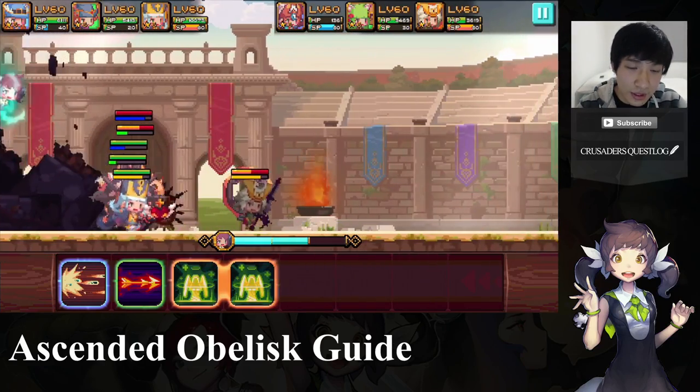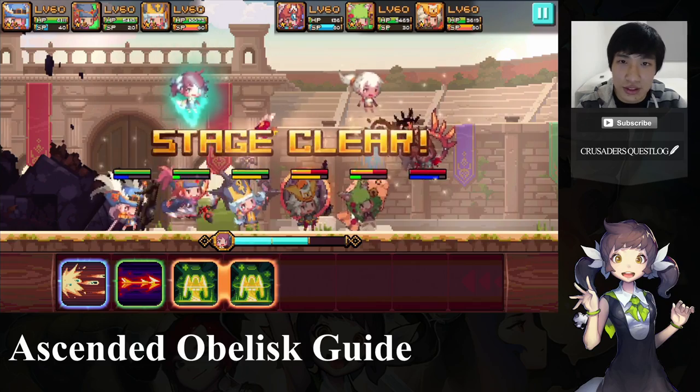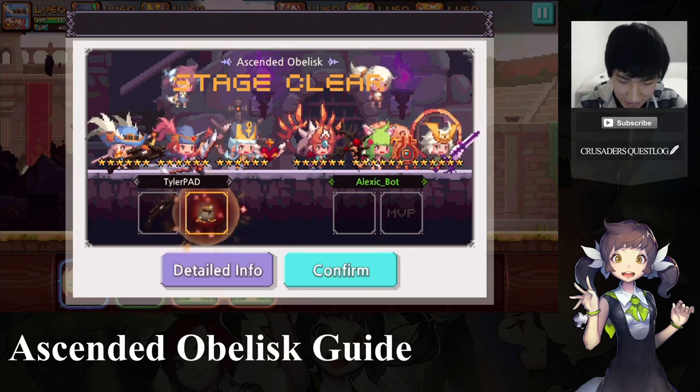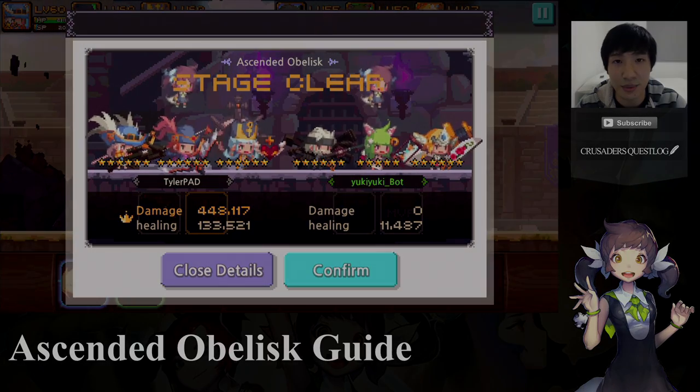Hopefully this gives you more information on what comes after that flame breath — whether it's two looks into the sky or three. Once again I think it's related to the shield. Those are my prizes! That's the Ascended Obelisk guide. If you like what you see, please click the subscribe button below or visit crusadersquest.com for any information you need — I'll be posting guides on that website as well. Thank you so much for watching, and I hope this video has given you more information on how to tackle Ascended Obelisk. See you guys!